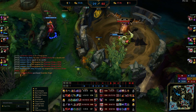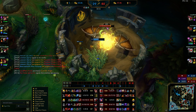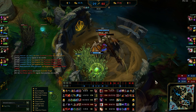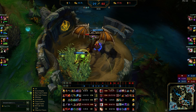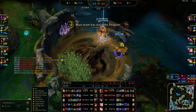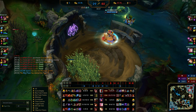Set didn't TP — he just didn't back — so they're taking it now. We have no vision on baron unfortunately, but we saw Set there so we know he's running to it. It's gone. Lux thinks she can steal it with R and pings that in team chat, but it's gone. I type in team chat it's gone. I'm going to do my red buff now — baron's up in a minute 20.